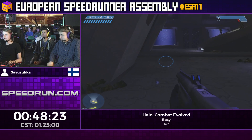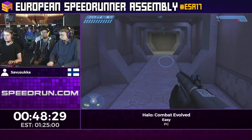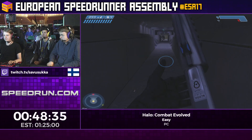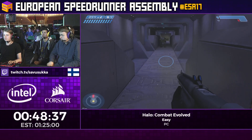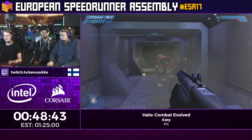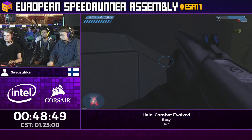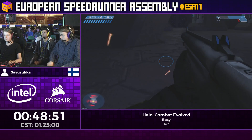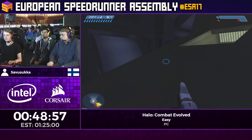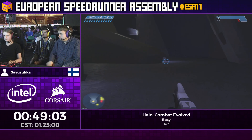Third floor — we should be getting at least one, hopefully two flood bumps. We'll be doing some checkpoint manipulation. The checkpoint system in this game is kind of weird — the game doesn't want to save if you're in a dangerous position, so you can delay checkpoints by jumping or throwing grenades.